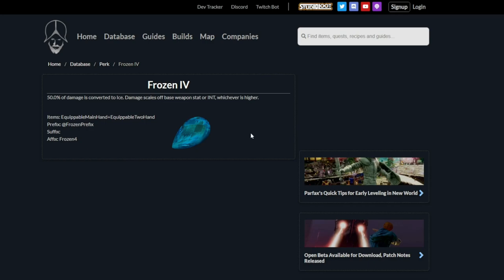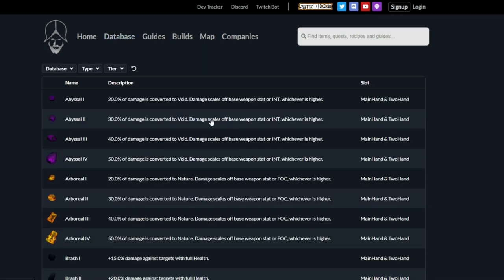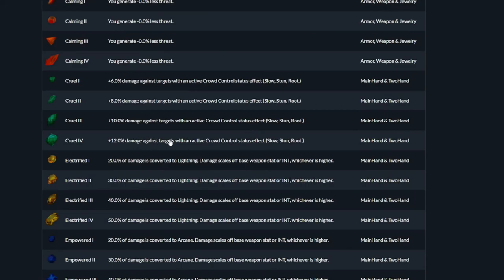On top of that, there is another gem you want to run on the other weapon, which is a Malachite — in this version a Cruel 4 — which straight up gives you 12% more damage against crowd-controlled targets. We crowd-control a lot, so this is quite useful.